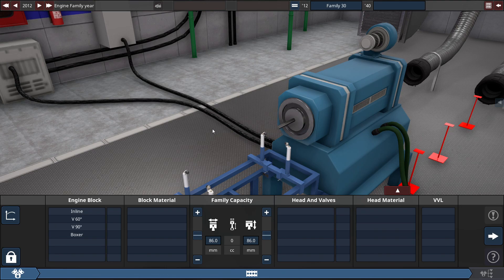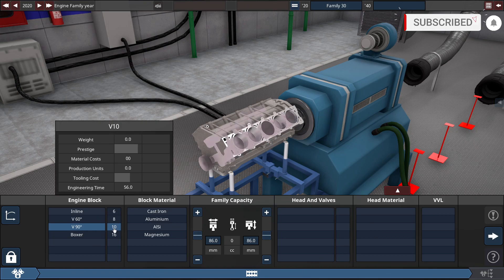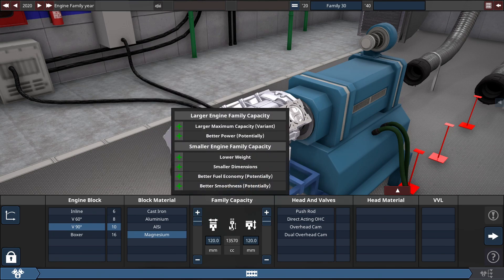Here's how I've managed to get it this powerful by showing you the specs of the engine. First of all, bring the year up to 2020 to get the most performance, reliability, and everything about this engine. It's going to be a 90-degree V10 engine made of whatever block material you want, and square the bore and stroke off to 120 millimeters, which gets it up to 13,570 cubic centimeters — around 13.5 liters.